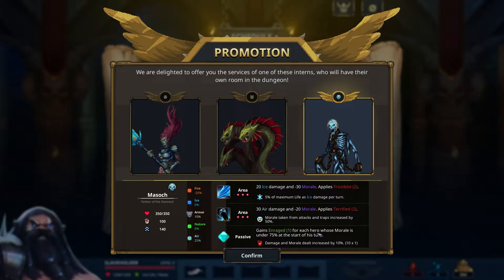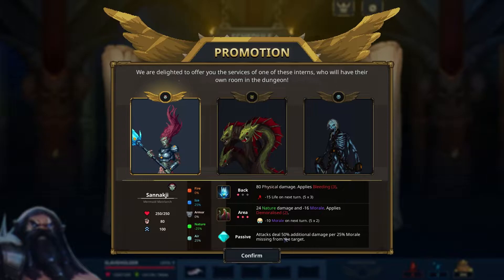He gains enrage one for each hero whose morale is under 75 at the start of the turn, so he'd get increased damage — maybe 30% instead of 100 if they were at 50%. Attack steal: 50% additional damage per 25 missing from the target — it doesn't stack across all targets together. Let's just try her; she's slow and she's a mermaid, she's gonna die so quickly, but who knows.